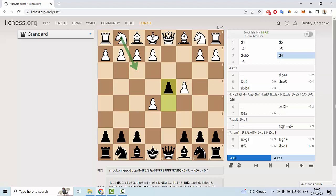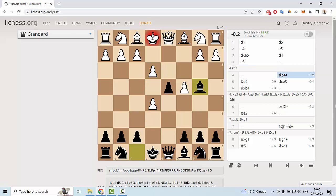After black's d4, the right way for white to improve the position is knight f3 — this is the best move. But a very popular move is e3. It is not a mistake, but it is not so good for white, because after this move black can play bishop b4 check, and after bishop d2 black can simply take this bishop on d2.